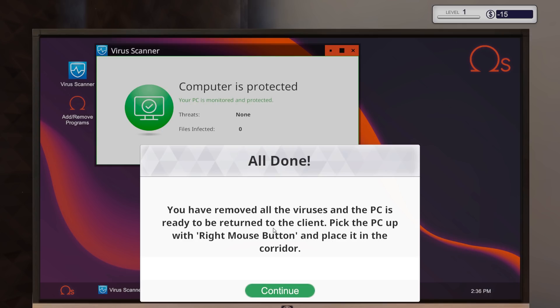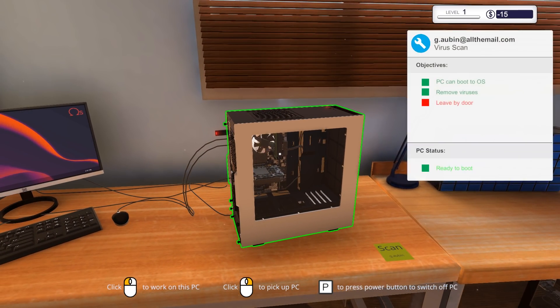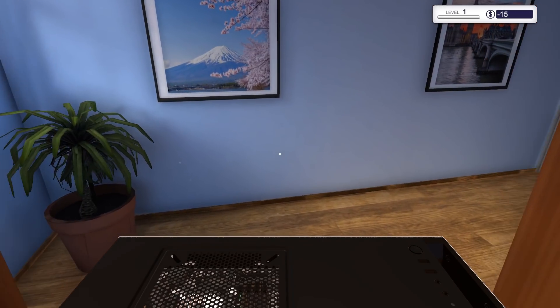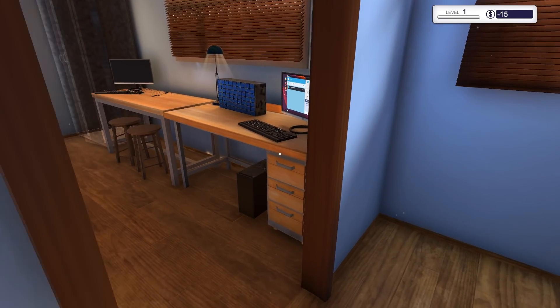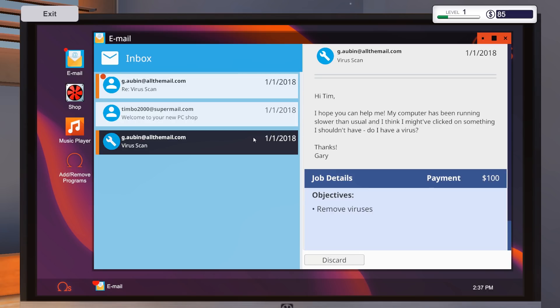I think we all know where this guy's been spending a lot of his time, and he's not really protecting himself. That's a lot of infected files. We're going to clean the files — all viruses removed. By going through one virus scanner — I would honestly run this through a few of them. Anyway, the PC is ready to be returned to the client. I right-click to pick it up, which automatically pulls everything out including the USB drive. I like to put computers that are done to the left. We go to the email, hit collect — bada bing bada boom, we removed the viruses.